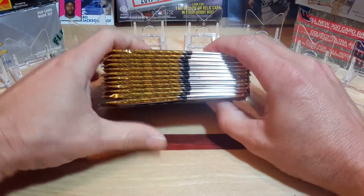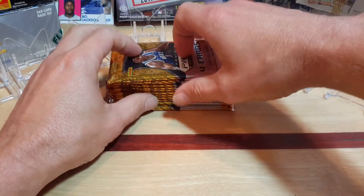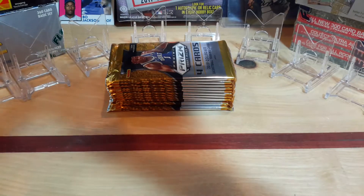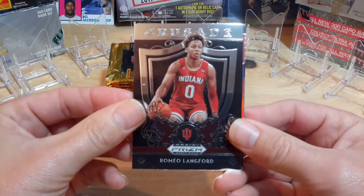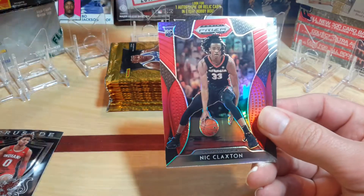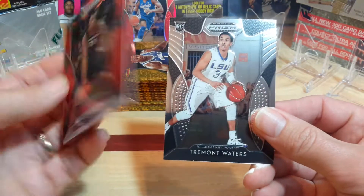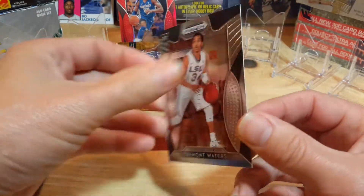There are 12 packs per box. The bottom pack looks like the thickest one, so we'll leave that to last - that might be our auto. Starting with the first pack: there's a Romeo Langford, a PJ Washington red - sweet card - a Nick Claxton red, and a Tremont Waters.